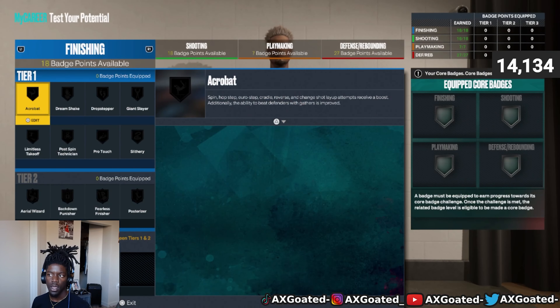That should be your build, and with it you should be able to dog out everybody. I'm gonna post some highlights right after this and you're gonna see what I do in the park. This is the best build I've ever made on 2K since 2K20. Let me know in the comments if you'd do something different. It's your boy, and I'm out.